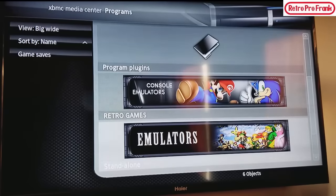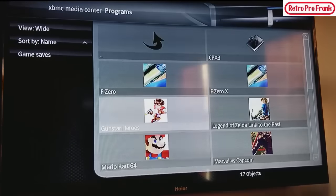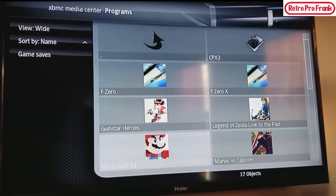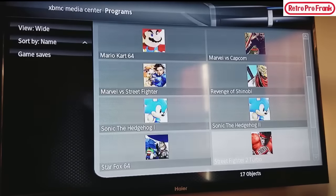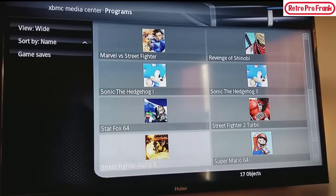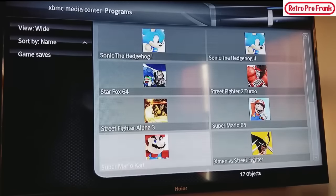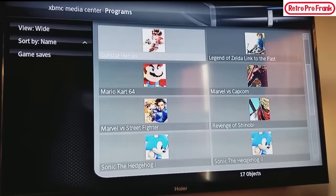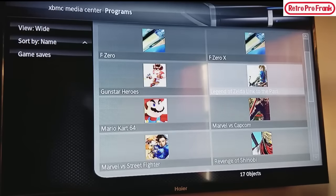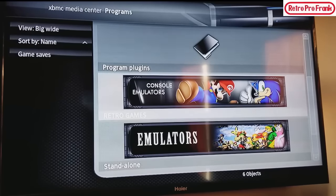Then we've got the standalone section — more like just single games with single emulations. Mario Kart 64, Marvel vs. Street Fighter, Sonic the Hedgehog, Mario 64, X-Men vs. Street Fighter, Super Mario Kart, Link to the Past — just a couple of stragglers set up nicely.